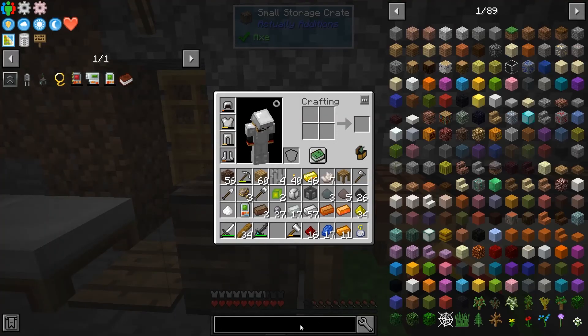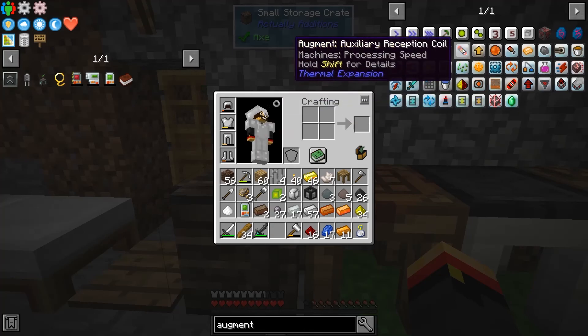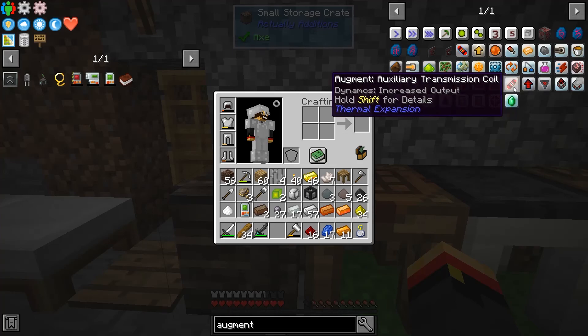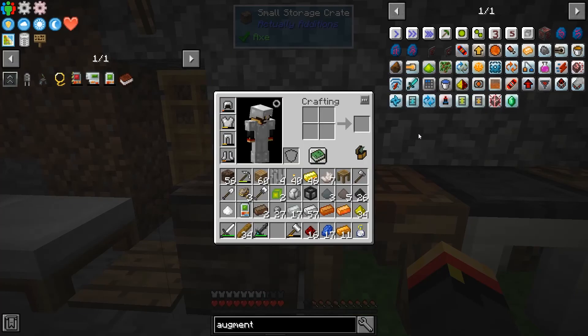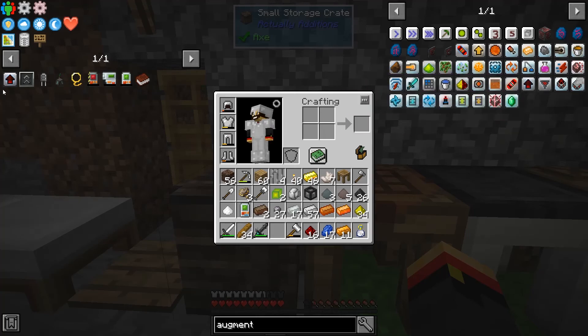What augments do we have options for? Dynamos - increased output and a fuel catalyzer. I can either save my fuel or get things faster. Right now we're critically low on coal and charcoal, so let's build a fuel catalyzer.